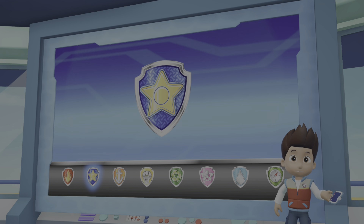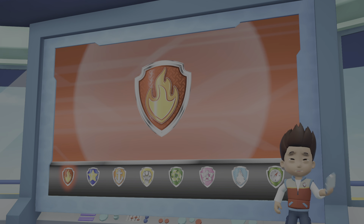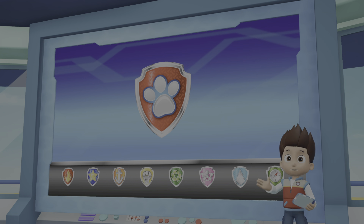Chase can use his siren to move the sheep off the road. Marshall can use his ladder to lend Rocky a paw and help him get to the bridge. All right, PAW Patrol is on a roll!